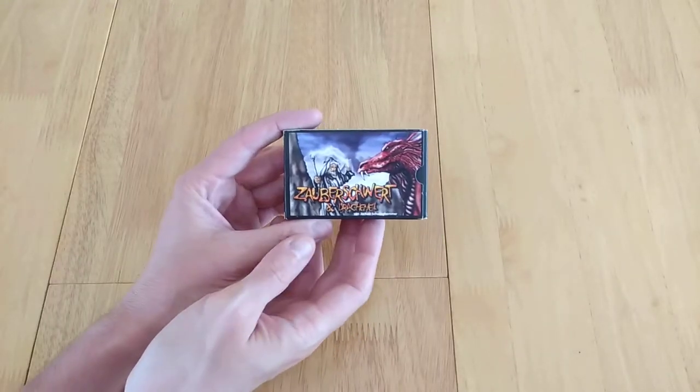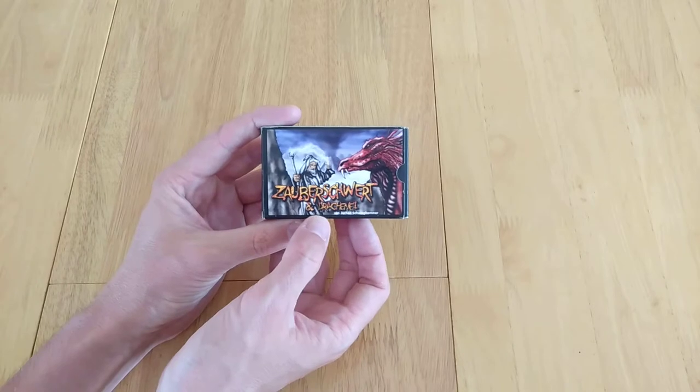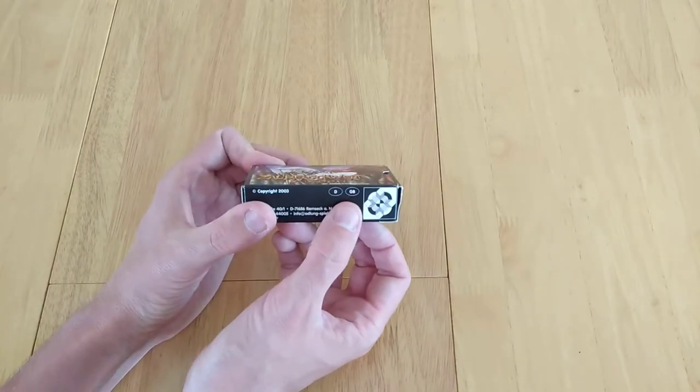This is another game. This is Simon Lavender, and this is Zauber Schwert and Draconai. This is in English as well — D and GB.